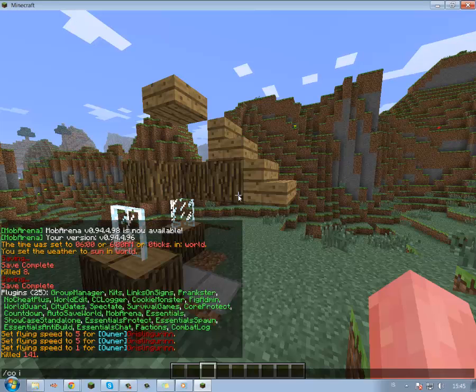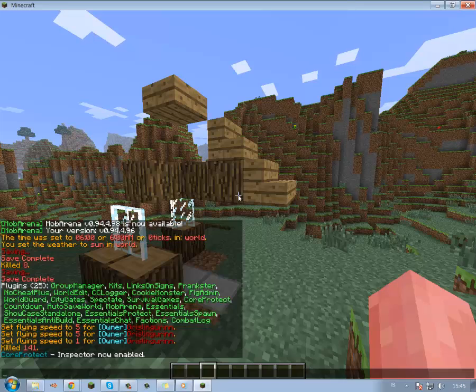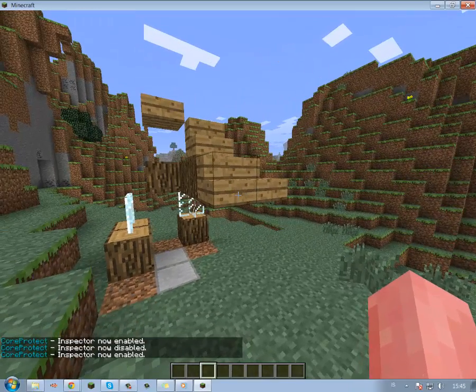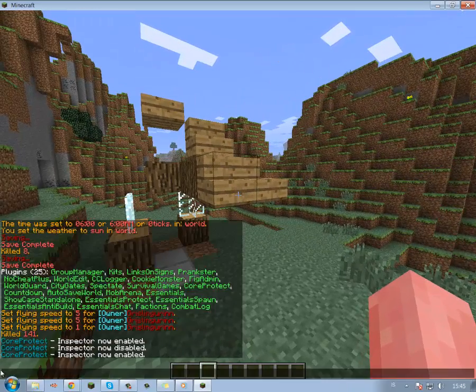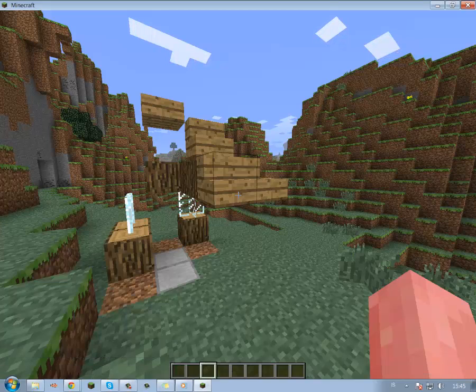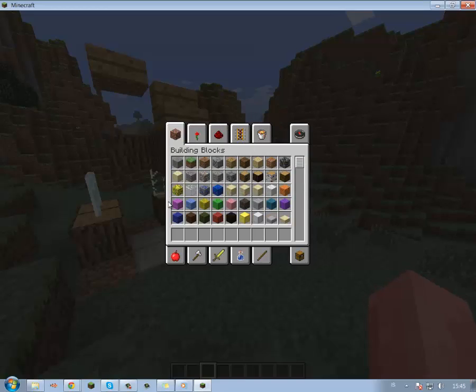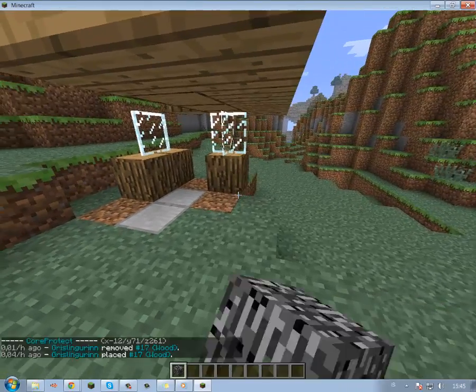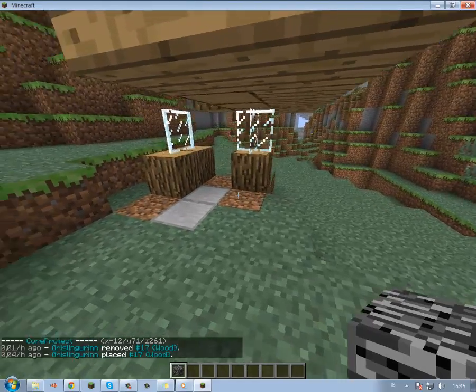The thing is, I need to do COI — you can do 'inspect' but it's longer to type. So I'll do COI. Now it's enabled. As you can see, CoreProtect Inspector is now enabled. And you can pick any block you want in your inventory and right-click it.